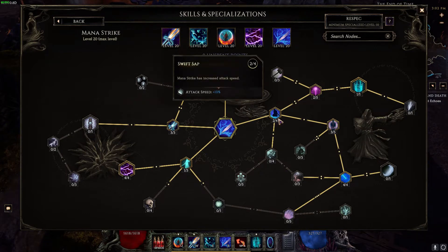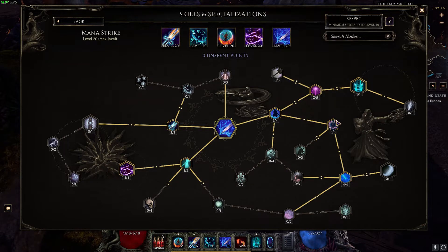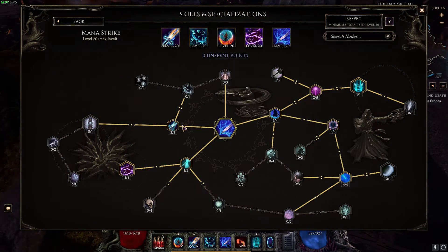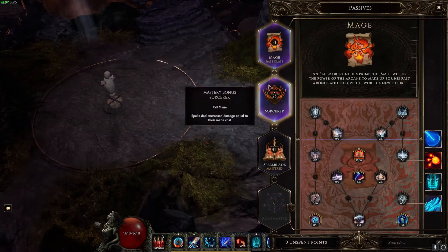For Mana Strike, we set it up to be ranged: two points in Swift Sap, two points in Rage Sap, and one point in Teleporting Strikes. We also want as much mana as possible, so three points in Spirit Blade, four points in Mana Drain for 80 percent increased mana gain, three points in Arcanist Blade for nine mana added on hit, one point in Mana Spark, and four points in Spark Charges — giving a 100 percent chance when you use Mana Strike to apply a spark charge.